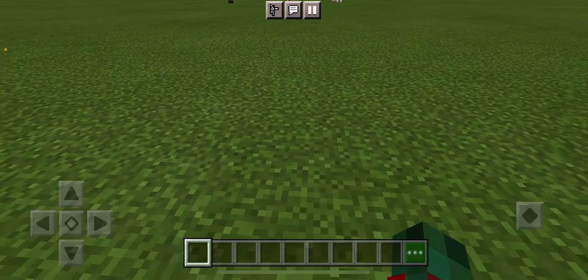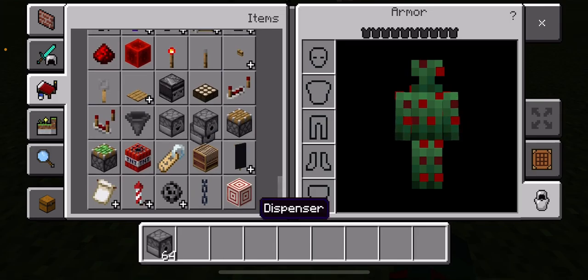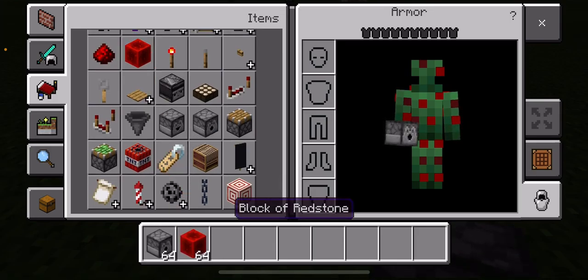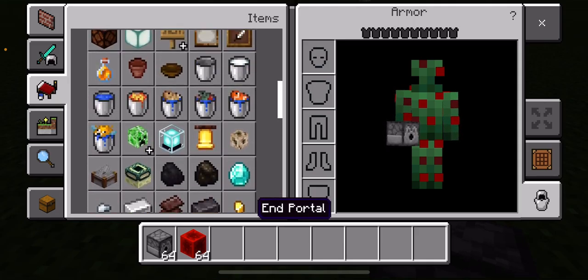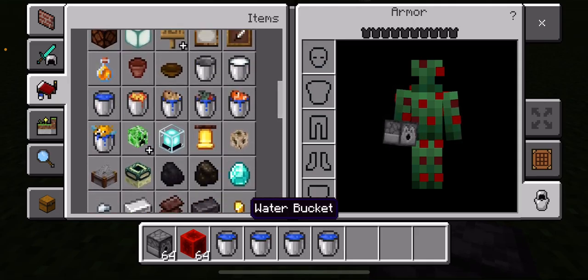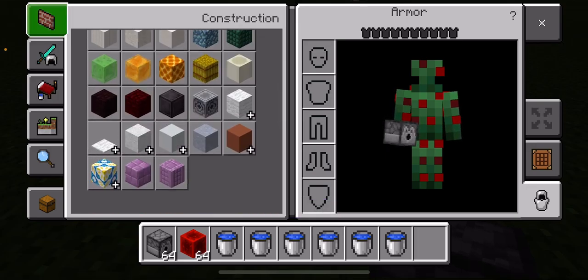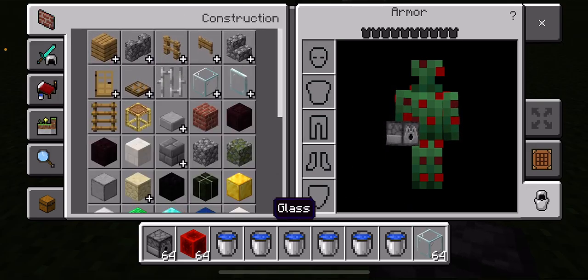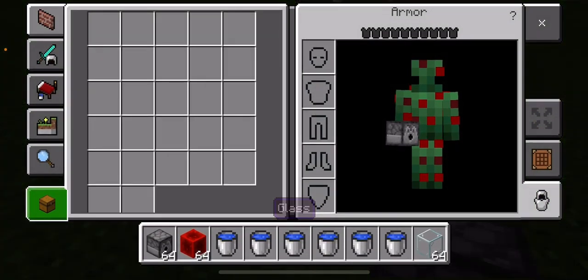In this video I'm showing you how to create an air bubble. You're gonna need a dispenser, a block of redstone, a few water buckets — I'll get six — and some blocks. I'll get grass.